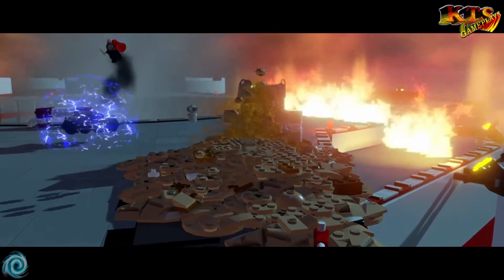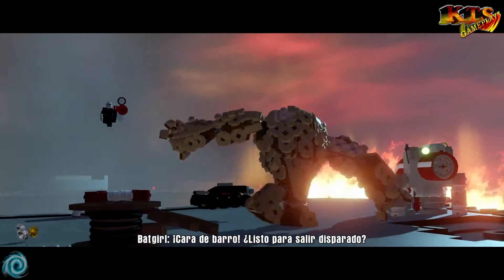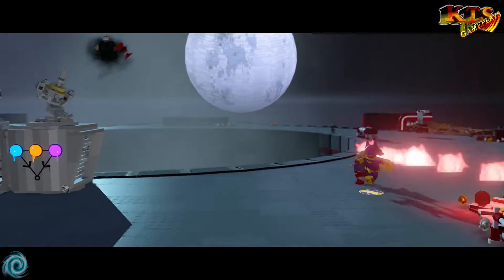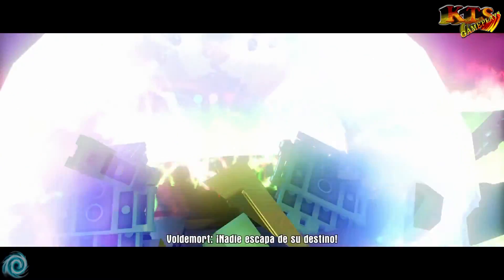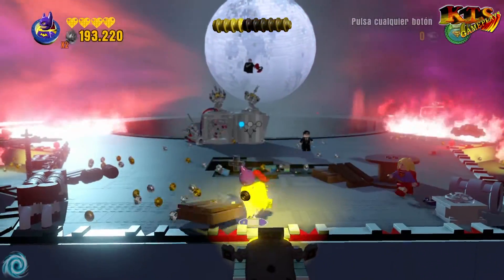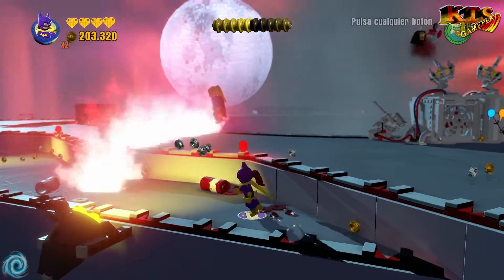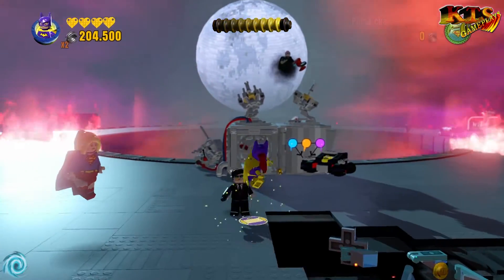Es que aparece Clayface en todo su esplendor. Le damos. Parece que estamos en otra nueva etapa. Se acaba de reventar ahí medio nivel. De recuento, llevamos 8 de 10. Importantísimo. Los minikits que faltan tienen que estar sí o sí en esta zona. Vamos a ver, porque de momento ya os digo que no veo nada.